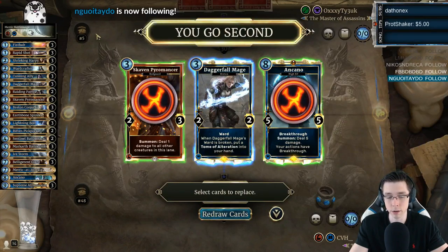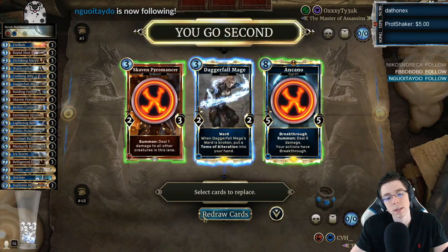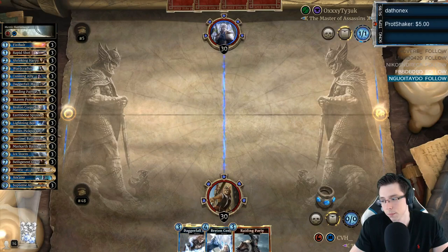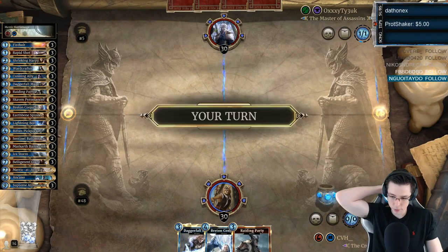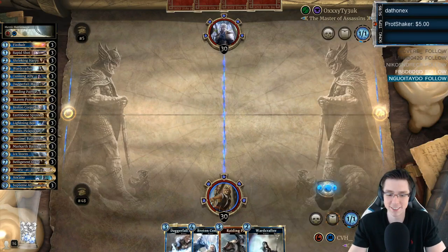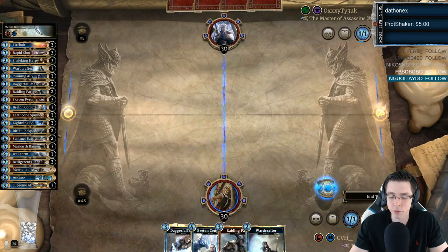Daggerfall's really good against Scout. He's high-ranked too — always playing some weird decks. Could be a more aggressive Scout. I think I'll just save the Warcraft and go for Daggerfall next turn and see what happens.